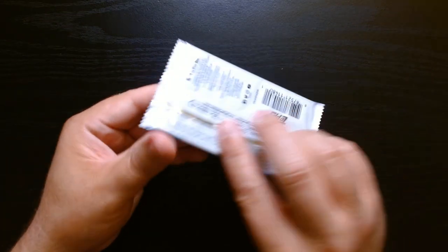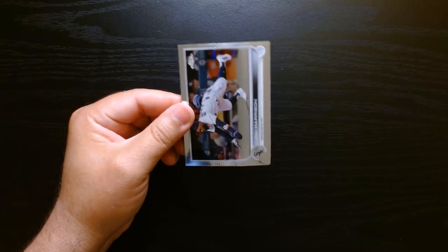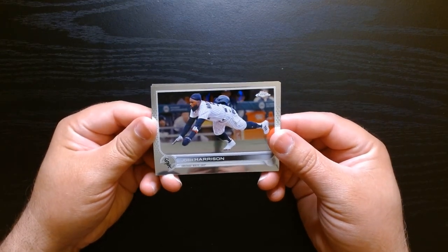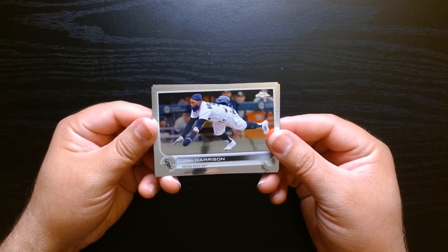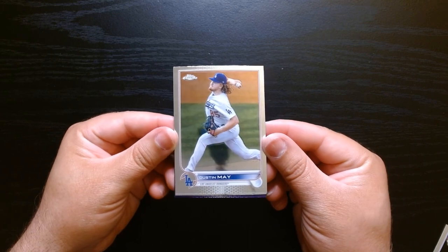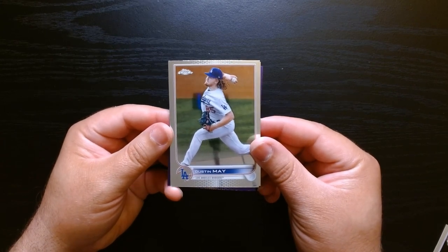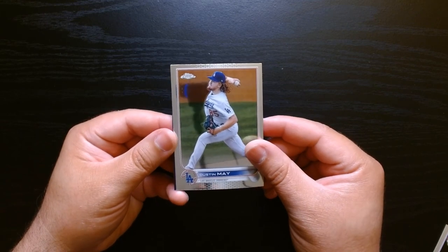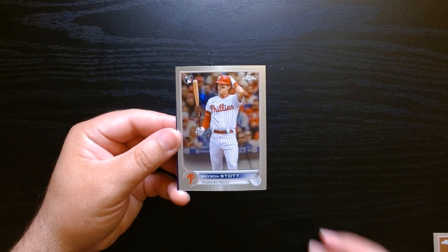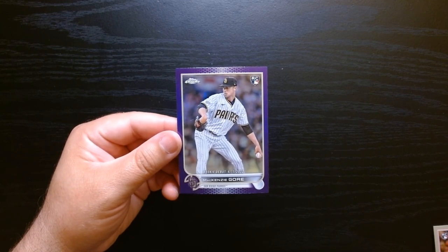Third pack. There we are — Josh Harrison sliding head first, that's a cool picture I gotta say. Dustin May — when he came in there was a lot of fanfare. He's had some injuries, but everyone was looking for his rookie cards when he came out. Bryson Stott from the Phillies, and our purple is going to be a rookie — MacKenzie Gore rookie debut purple. Not bad at all.